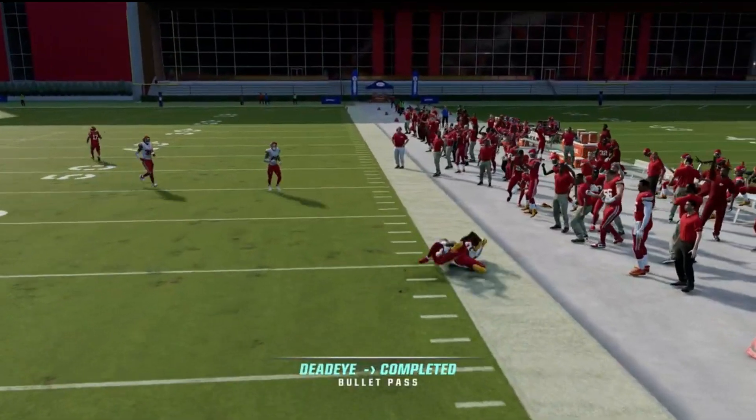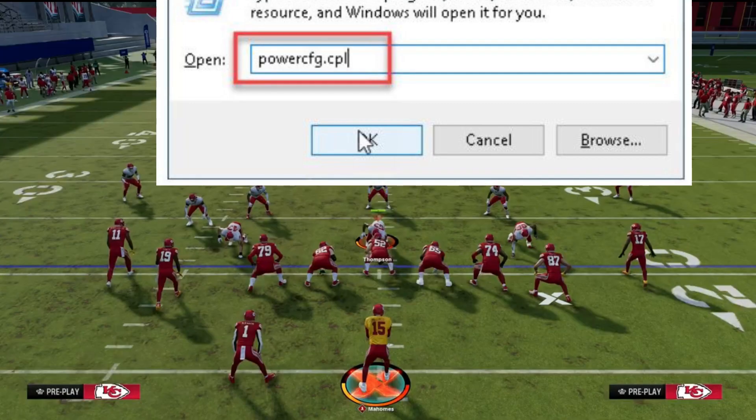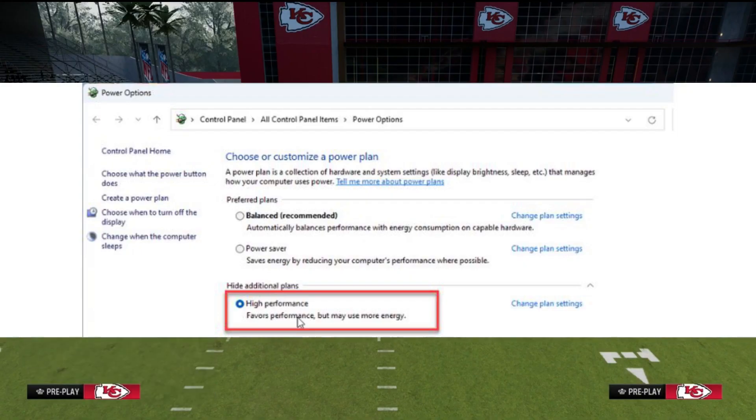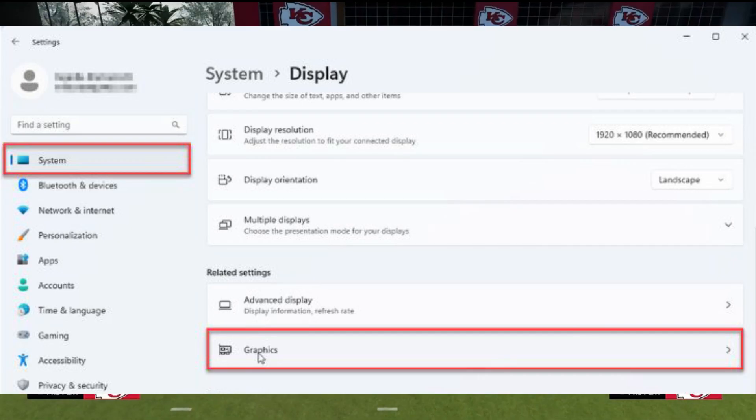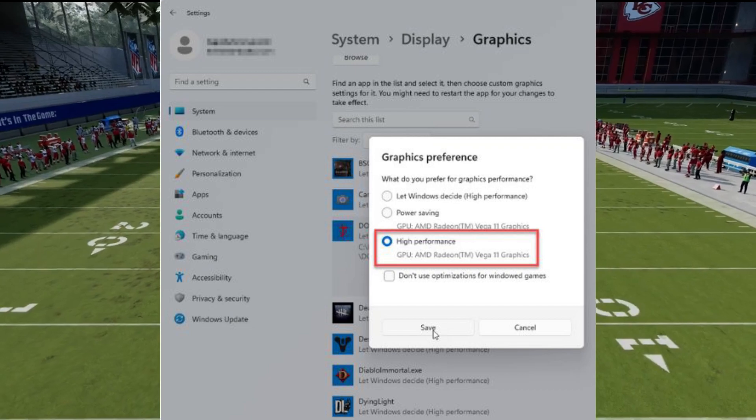Boost your power with High Performance mode. Open Power Options with the Win + R keys, type powercfg.cpl, and select High Performance. Keep the momentum going with some in-game adjustments: head to System > Display > Graphics and select Madden 24. Choose High Performance to amp up those FPS numbers.